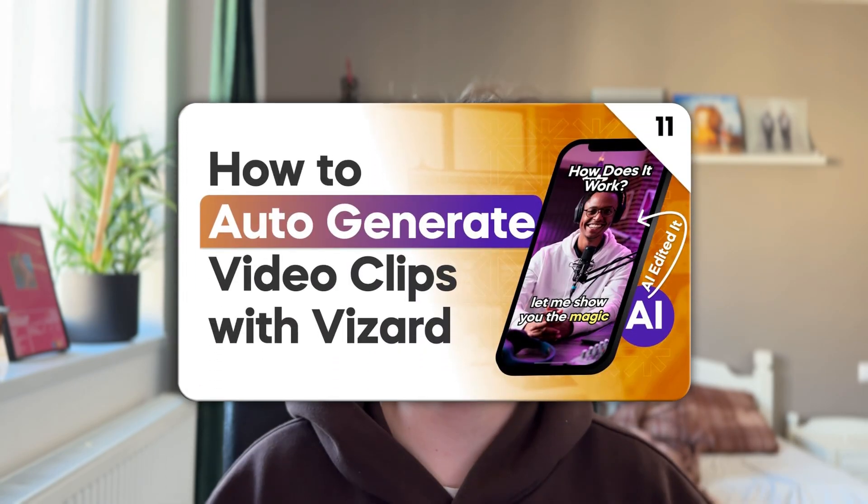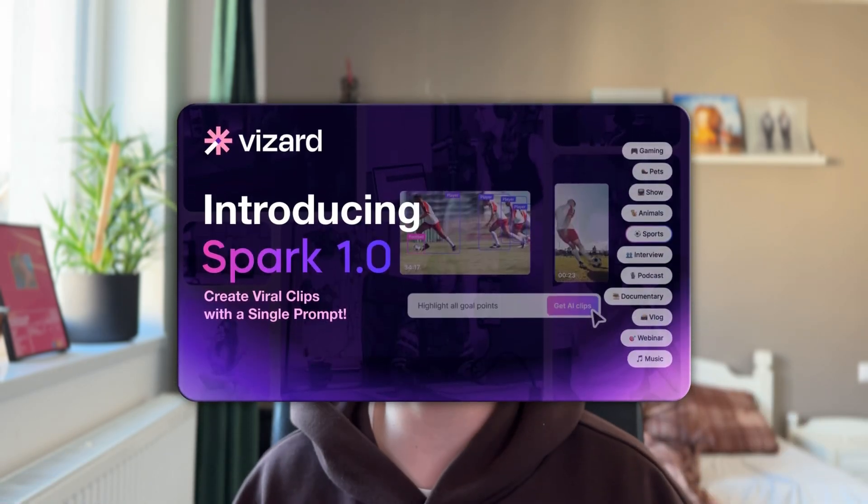Let me introduce you to Viral Clips — Vizzer's automatic feature that analyzes spoken content to create shareable shorts in just one click. It's great for interviews, podcasts, or any speech-driven content. But if you want more control, Vizzer's Spark 1.0 takes it to the next level. Spark can analyze visuals, sounds, and even emotions, so you can find specific moments tailored to your needs. Whether it's a dramatic reaction or a funny highlight, Spark makes it happen.